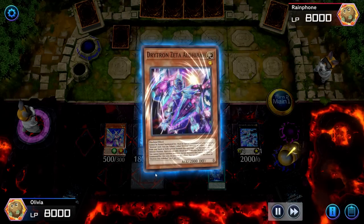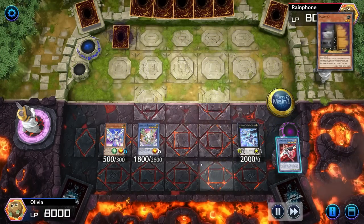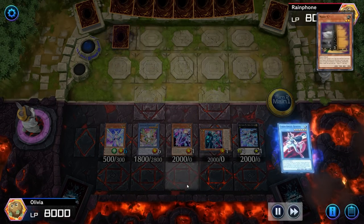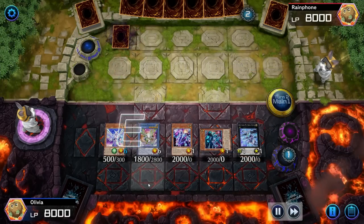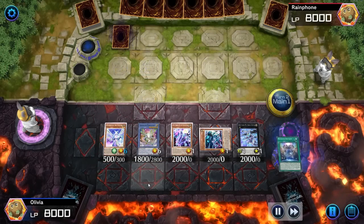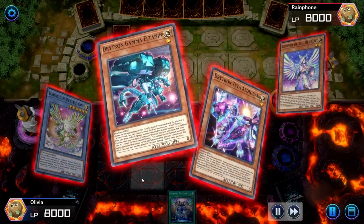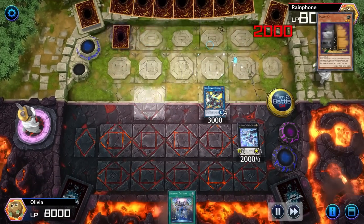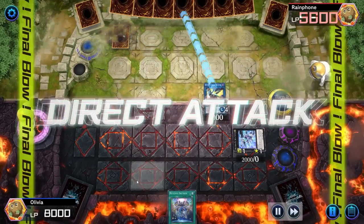We're playing into Nib, so we're going to ritual summon into the Benten. We're going to activate probably the Gamma from the graveyard to get another draw so that way we can negate a Nib. We're finally playing around it — oh rip, that's not good at all. Activate the Medianess Drytron, we get to go into linking — this is OTK, attack twice. GGs. I'm surprised they didn't draw into their Nib. GGs, next match.